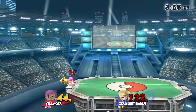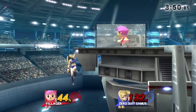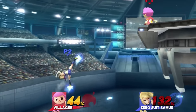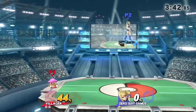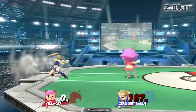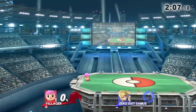Villager has some amazing edge-guarding options, and I'm quite the master when it comes to executing said options. She didn't even stand a chance of getting back up here. Oh, thank you for the gift, Samus — but I insist, you can have him back. There you go. Now everybody's happy.